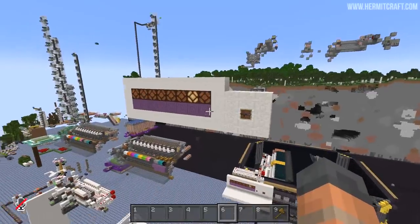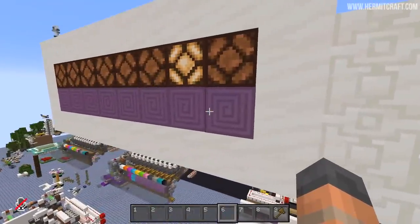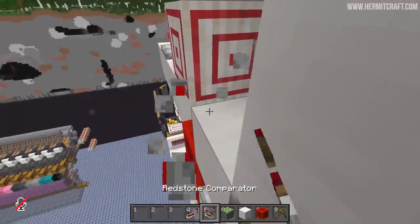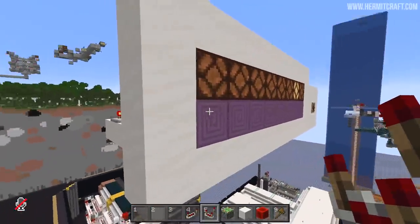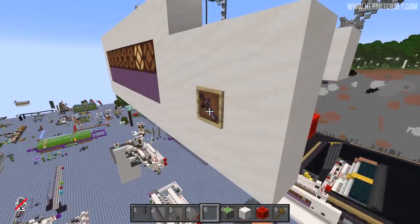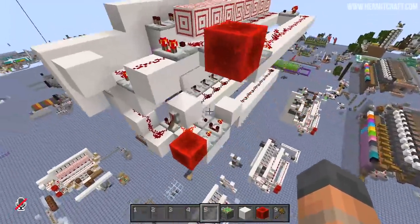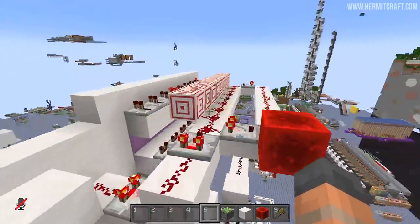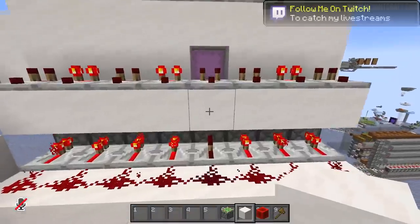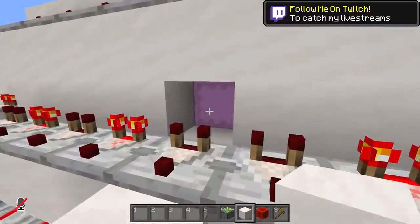Welcome back to my redstone testing world. We want to adapt this storage module to understand the contents of these shulker boxes. If we power the sticky piston from further down, we can put a comparator here which can actually read the contents of the shulker box on the other side. The comparator turns on when the box is full. Because of this we need a complete redesign — we've split the circuit into two components: one to control the pistons at the bottom and one to control the lamps at the top.